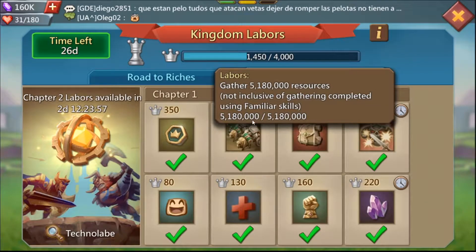The other super easy one is gather 5.1 million resources. You have a whole week to gather, so even if you're a small player you still have a chance of hitting this much. A word of advice: gather from high-level food tiles since that's the one you gather the fastest.